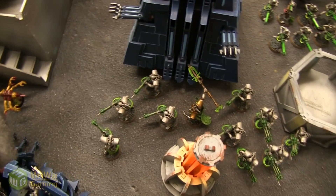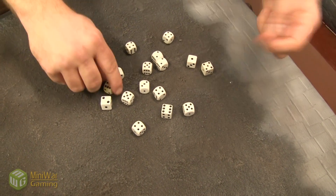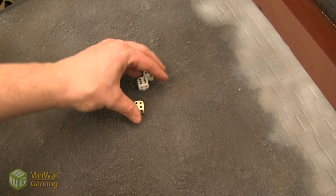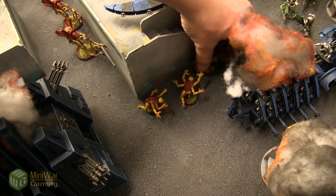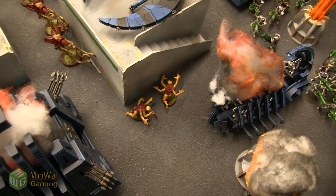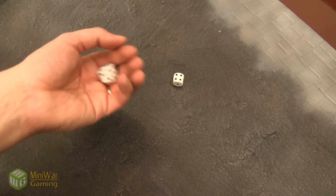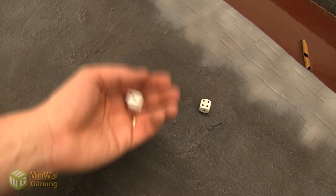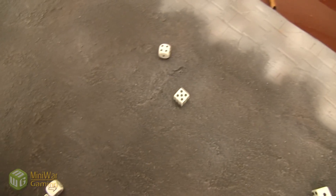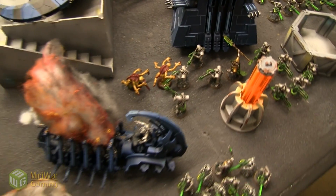These Genestealers declare a charge against the Immortals — they overwatch. Seventeen shots hitting on sixes — three hits, wounding on threes — all three wound. With shrouded for a 5+ cover, two die from the front. Now a nine-inch charge with Fleet — rerolling dice — they just make it! The Broodlord is right behind them. The Lictor declares a charge against the Warriors — they overwatch. Fourteen shots on sixes — two hit, forcing one wound. Six plus cover doesn't save him — down to one wound. He makes the seven-inch charge.